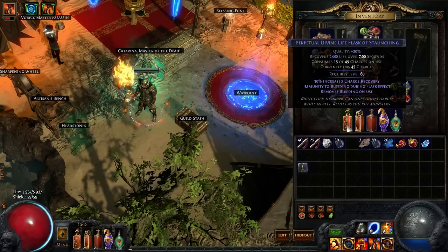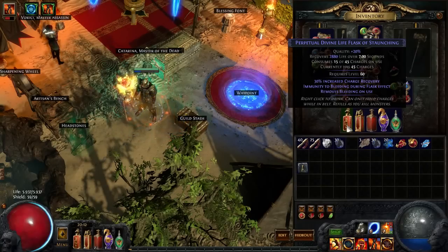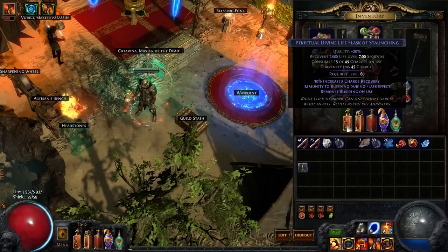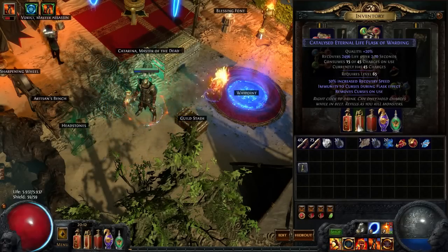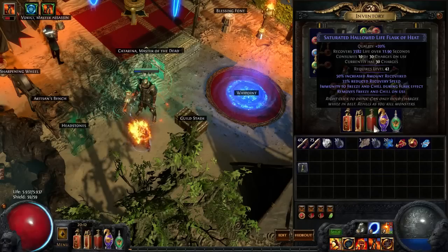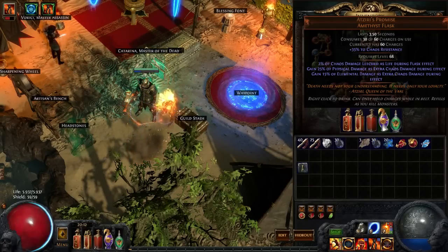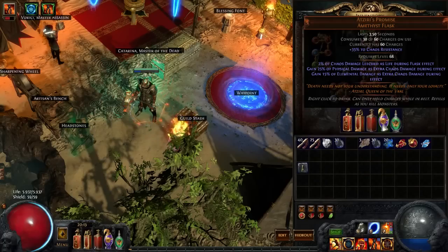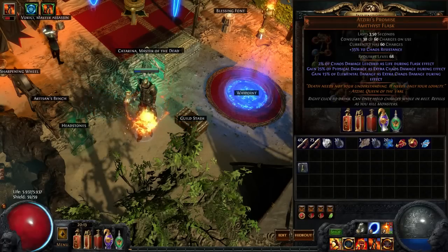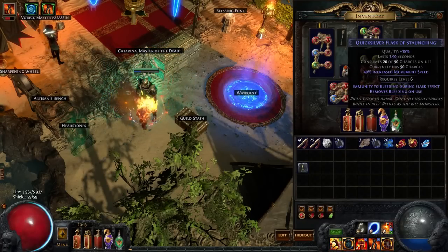For the flasks they didn't change. I've got an HP flask that removes bleeding - bleeding is really nasty because with melee if you get a bleed you can't do much about it, you need a flask. Then immunity to curses, immunity to freeze and chill during flask effect. Then Atziri's Promise just because my chaos resistance isn't capped - if a lot of enemies hit me hard I pop that one. And of course my quicksilver flask so I can run the maps really fast.